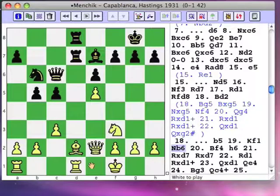Black went on with his plan to post the knight strongly on c4. The bishop is still unhappy, blocked by a pawn of its own color. However, h6 is designed to keep the white knight off g5.